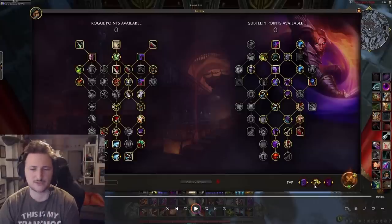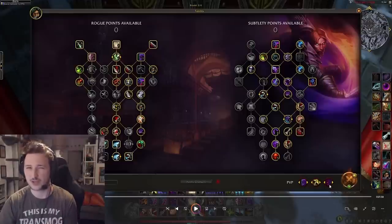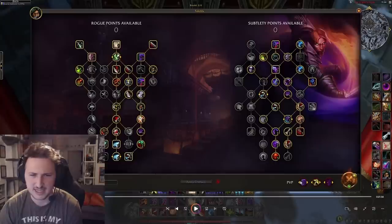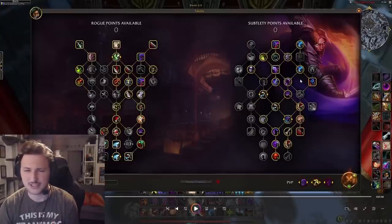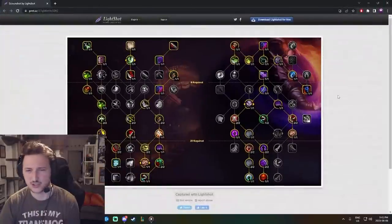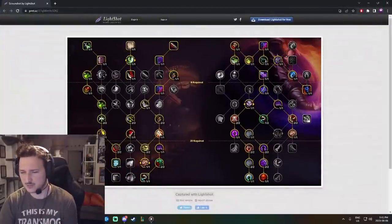I'd probably also look for Smoke Bomb and Shadowy Duel — these are basically your most offensive talent pickups. If you play versus another rogue, you can play Disarm, but it's very simple for PvP talents. As for the rest of the tree, it's going to be easiest if I show you the build that I play. I would highly recommend playing this build instead.